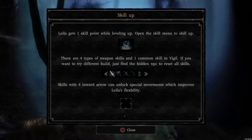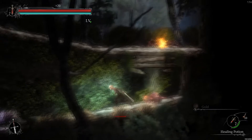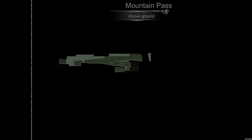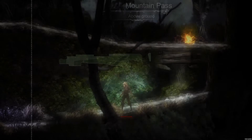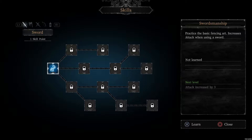Skill up. Layla gets one skill point while leveling up. Open the skill menu to level up. There are four types of weapon skills and one common skill in Vigil. If you want to try a different build, just find the hidden NPC to reset all skills. Skills with an inward arrow can unlock special movements which improve Layla's flexibility. So there's our map. We only go to skills. I don't have a different weapon yet.